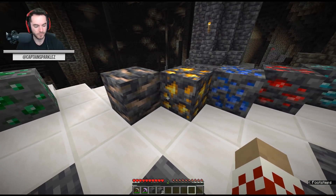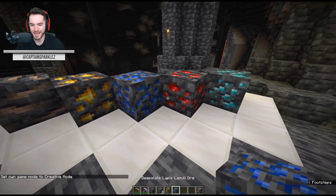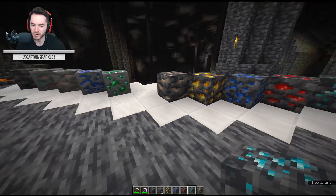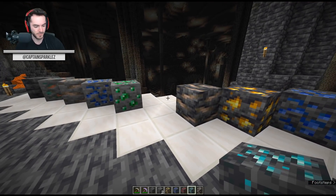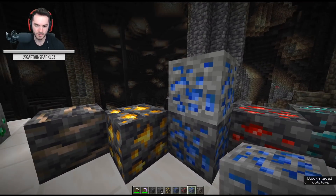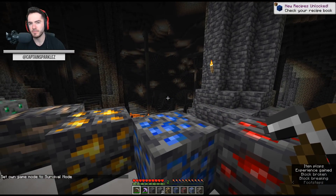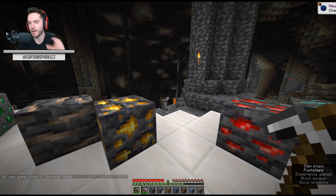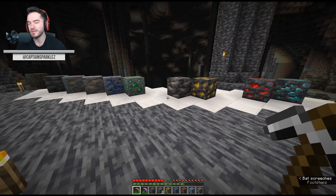We've got the deep slate iron. Let me just switch into creative so I can pick them up. Deep slate gold, deep slate lapis, deep slate redstone, and deep slate diamond. The texture is just taken over and put onto the deep slate, there you have it. But another thing to mention about them is they do actually take a little bit longer to mine. If we take the regular lapis, put it on top, and then we mine it — keep in mind how long that took. Deep slate just takes a little bit longer.